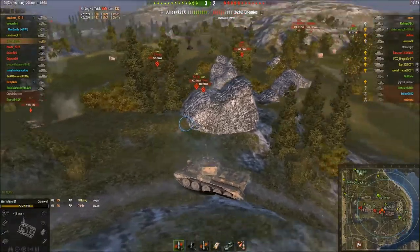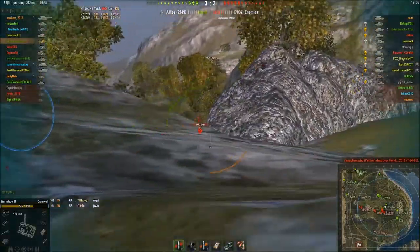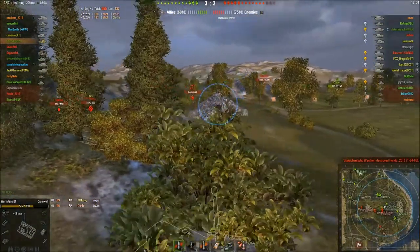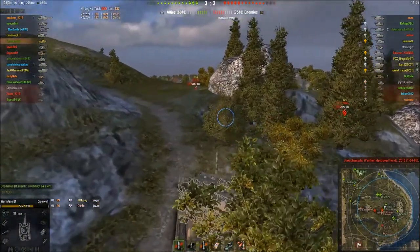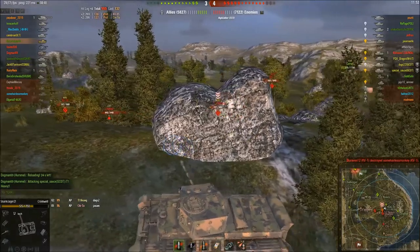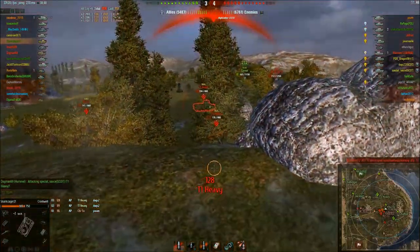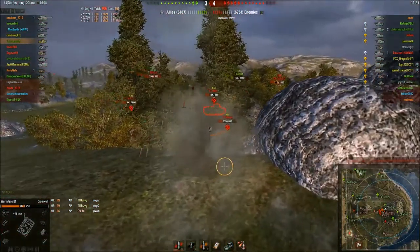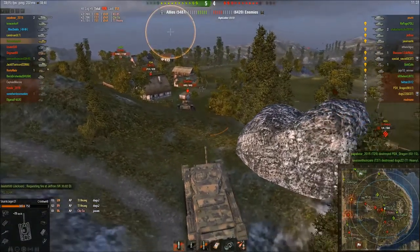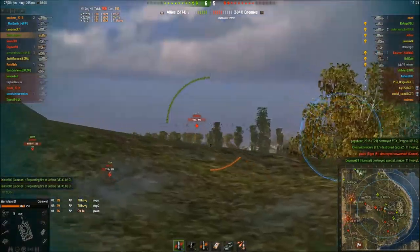Tier 1 Heavy - gonna try and get some shots on him. A lot of Tier 5 tanks at the moment, a lot of heavy tanks. Got a KV-1 with the derp gun there, and a KV-1S - I don't know what gun he had because I didn't really see him throughout the battle. There's the Cheeto we did some damage to earlier. T1 Heavy and KV-1S are gone, then the other T1 Heavy's gone.